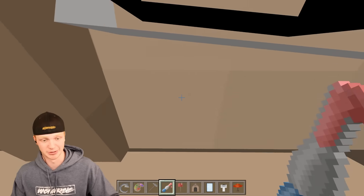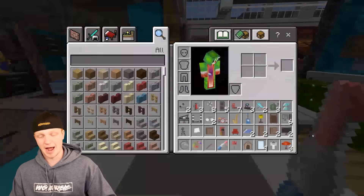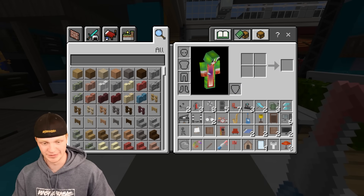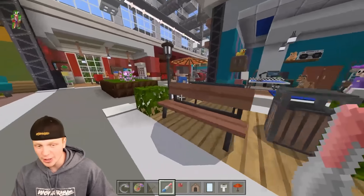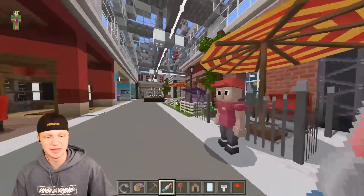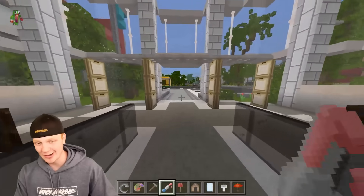Those nightstands look really really good. A TV - honestly we need two of these, one for the living room and one for the bedroom. I think it's safe to say we got enough stuff - our entire inventory is full right now. That TV was probably the last thing we could fit. If anything we can come back here and grab more stuff - this is literally like a furniture mall - but what we have right now is good. Let's go decorate the house!